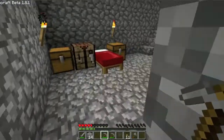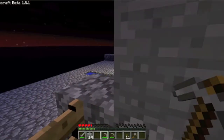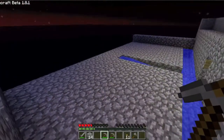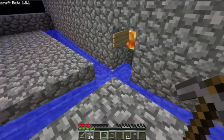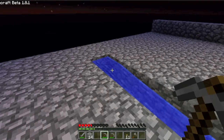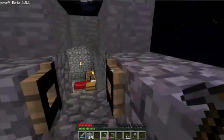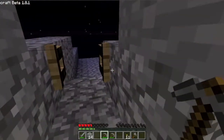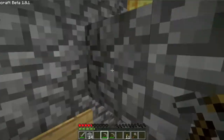Now we also have the beginnings of our mob grinder. It is not much of a mob grinder — it is just a big open field. But there's a little lava, and the concept is that the mobs will fall in there and be pushed into the lava, and then with a little luck I will be able to pick up the stuff here.